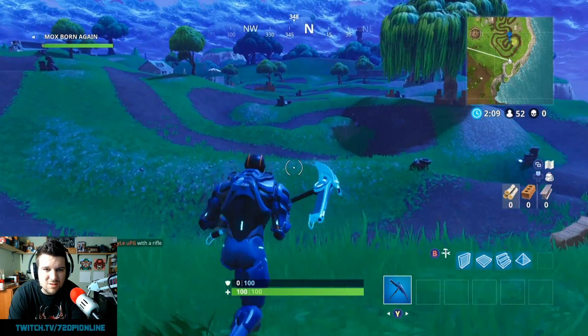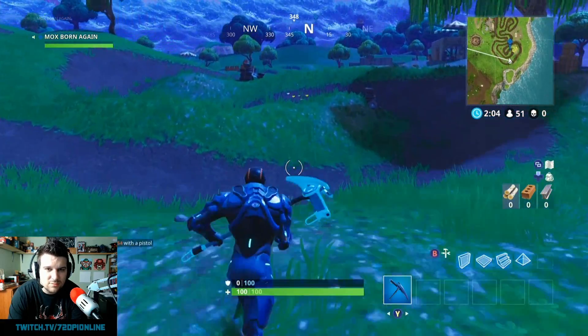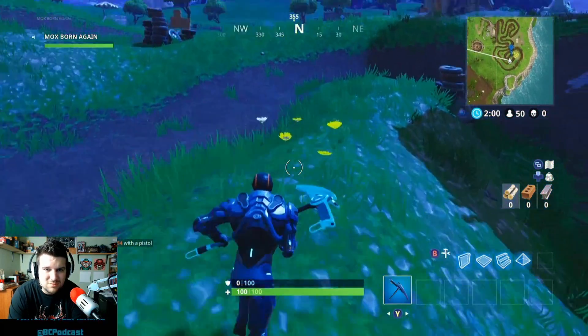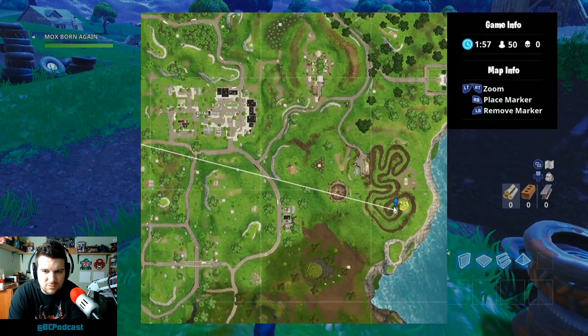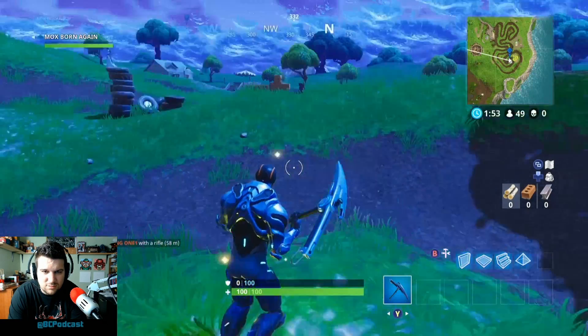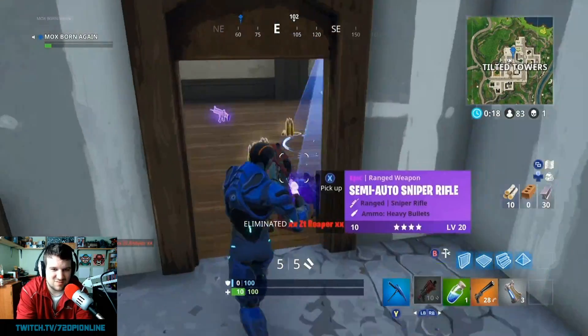Next up we've got the Salty Springs treasure map, which leads you to the go-kart track on the east side of the mountain. Fly all the way over there and run to a specific spot in the middle of the track — a little icon will pop up and you'll get your reward.